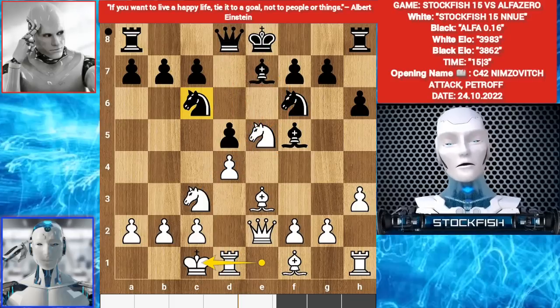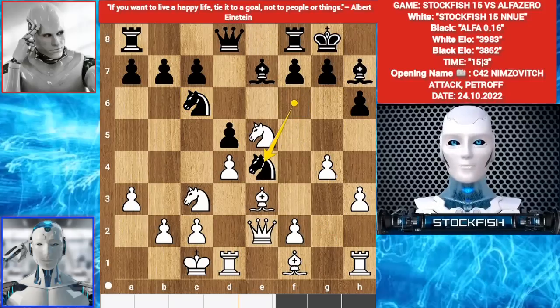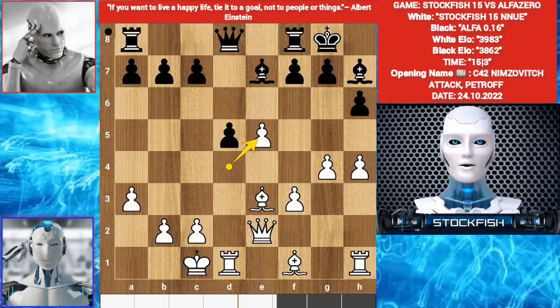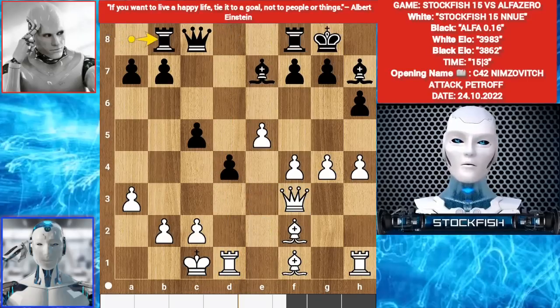So, bishop h7, a3, castle, g4, knight e4, bishop takes e4, f3, h4, d takes e5, f4, queen f3. You can't take the bishop because of this — bishop here. Rook b8, f5.